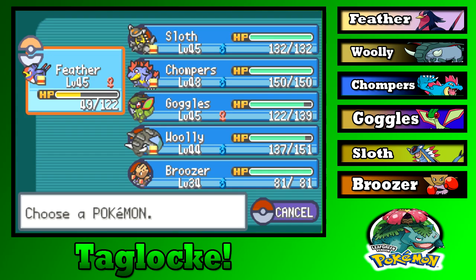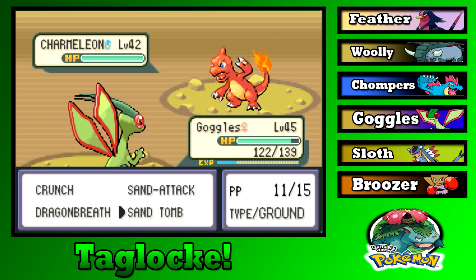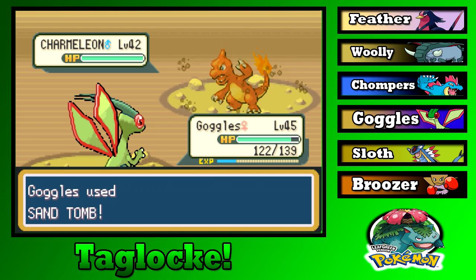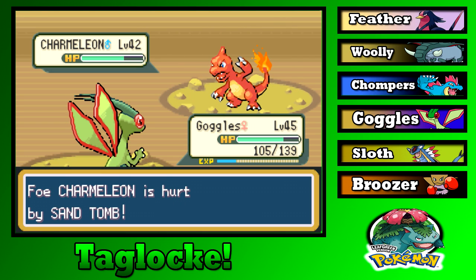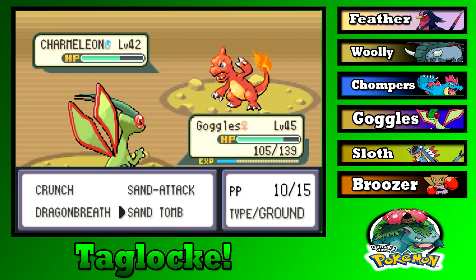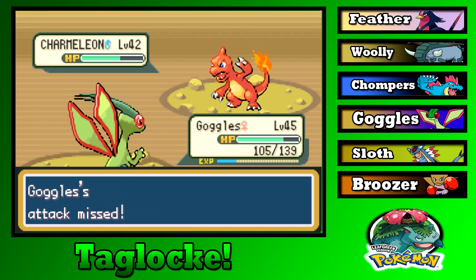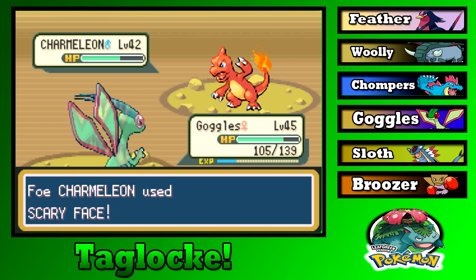Charmeleon is down. Goggles gets some nice experience. A Charizard — why do you have a random Charizard? Let's just Ancient Power it. Sloth one-shots it! You're almost level 46 as well. Learning a new move — Fury Cutter. 'Attack that grows stronger on each successful hit.' No thanks. I realized I had a STAB chance and blew it.